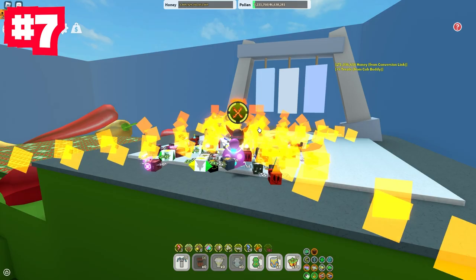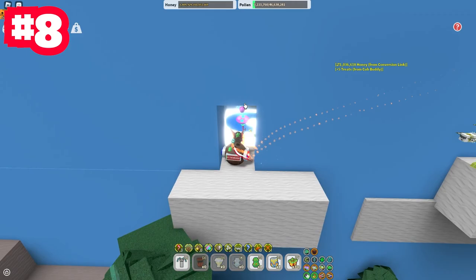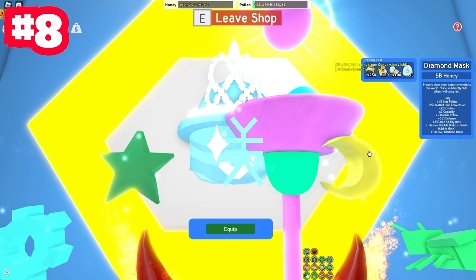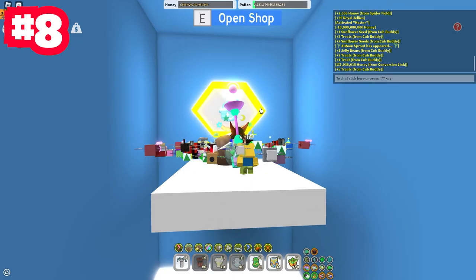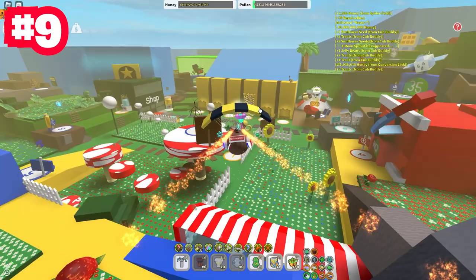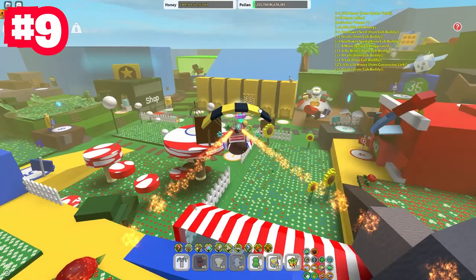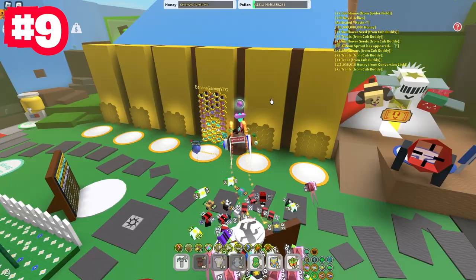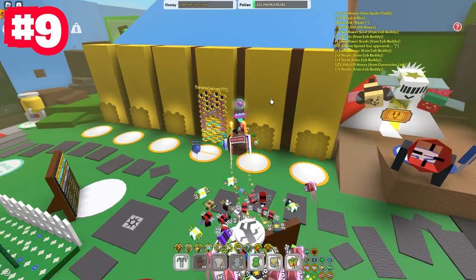Instead, go for Petal Bee or whatever you prefer. The next mistake involves the Diamond Mask — saving your diamond eggs. A lot of you like to spend diamond eggs, and that also leads into the next mistake: using Star Eggs. Do not use Star Eggs — just wait until all your bees in your hive are gifted, then use Star Eggs later to get Mythic Bees for free and gifted.